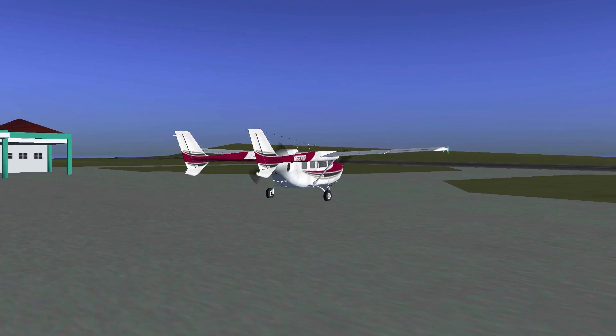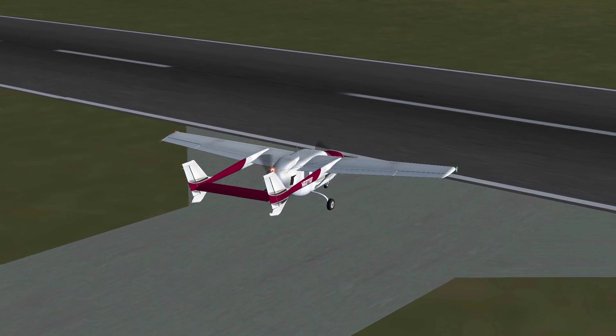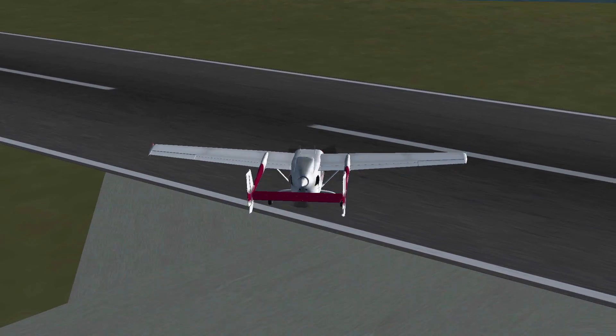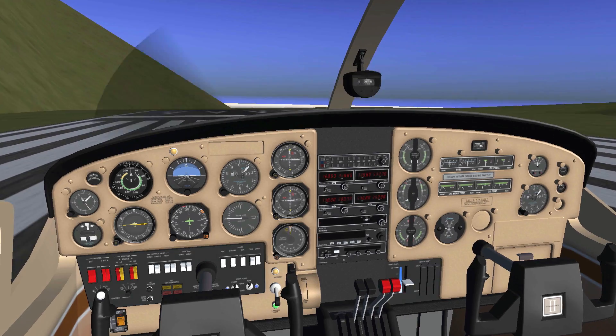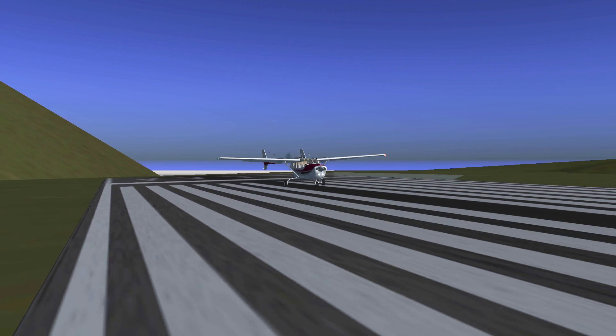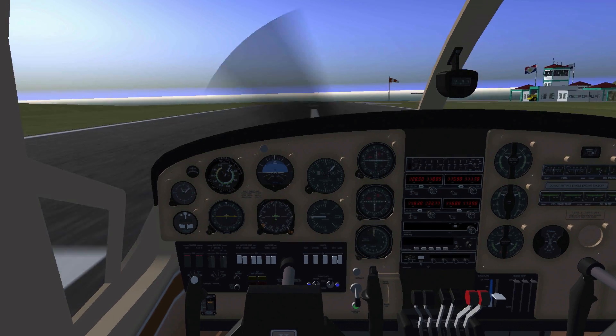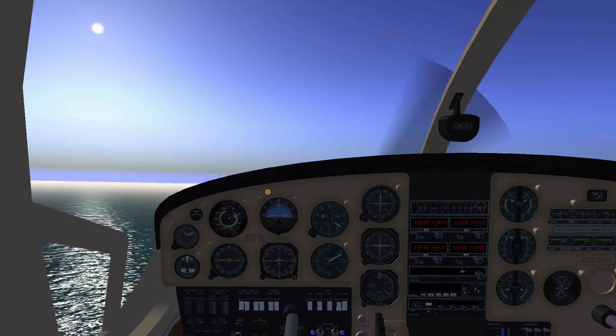The unusual engine setup for this plane might surprise you. Unlike most other aircraft, the Skymaster has both a tractor and a pusher engine. I'm not so sure how well this is simulated and affects the performance of this plane realistically, but it seems to me that this Cessna handles like other small planes in FlightGear, which would make sense looking at the size of this plane.